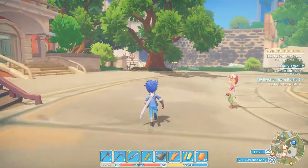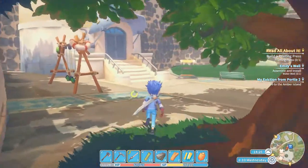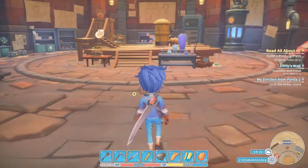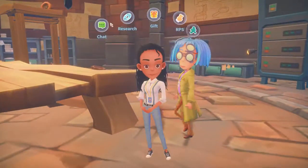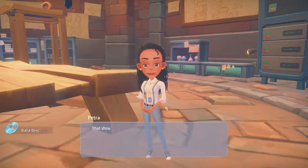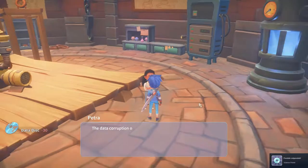Alright, so we can fill up the furnace and let it run so we can get more stuff to get our commissions done. Let's go back to Petra and give her some more data disks because giving her the data disks is giving me more stuff and is also going to give me an achievement. This time give her 10 data disks and let's speed it up for once.